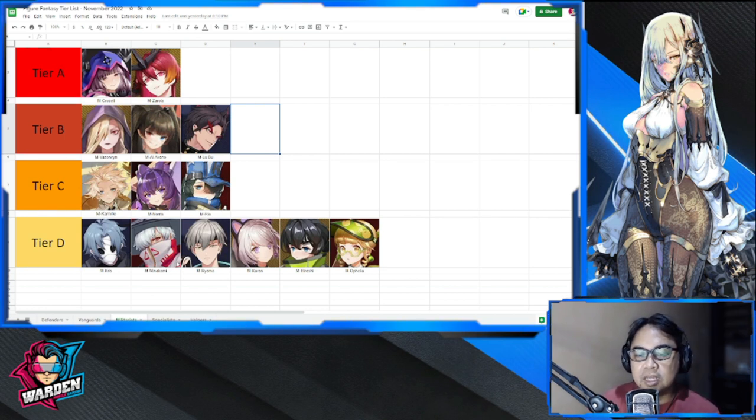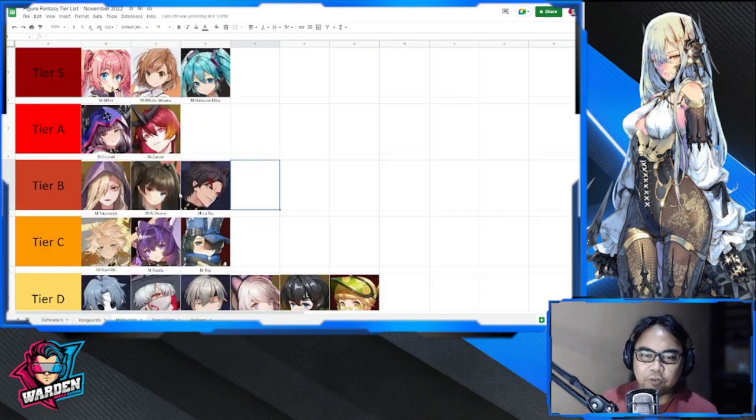Moving on to militarist. Tier D has Chris, Minakami, Ryoma, Karen, Hiroshi, and Ophelia — sadly for our militarists. Tier C has Re, Norris, and Camille. Re is quite good if you're starting out but drops off when you have tier B and A figures. Norris and Camille are very niche — Camille could have a place if built well, but I'm reserving judgment for now.